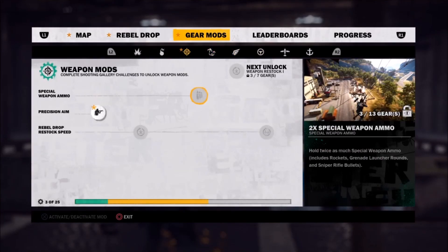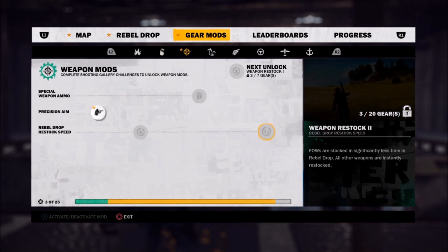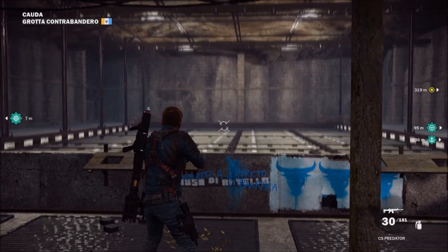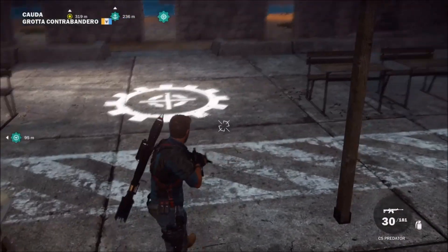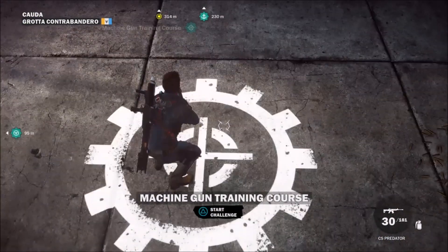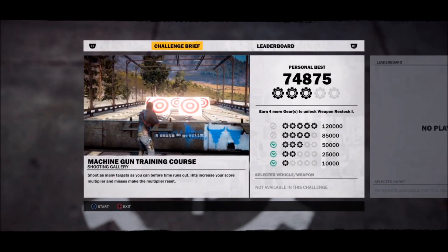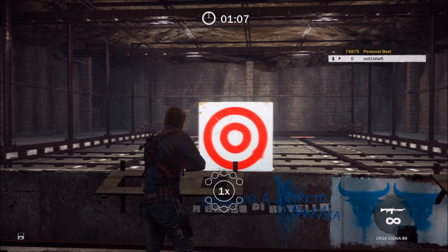It's not hard to do — get yourself three gears by playing it first. Once you've done the three gears out of the five, you can unlock Precision Aim, which will make gears four and five easier to get, or even possible to get in my opinion.